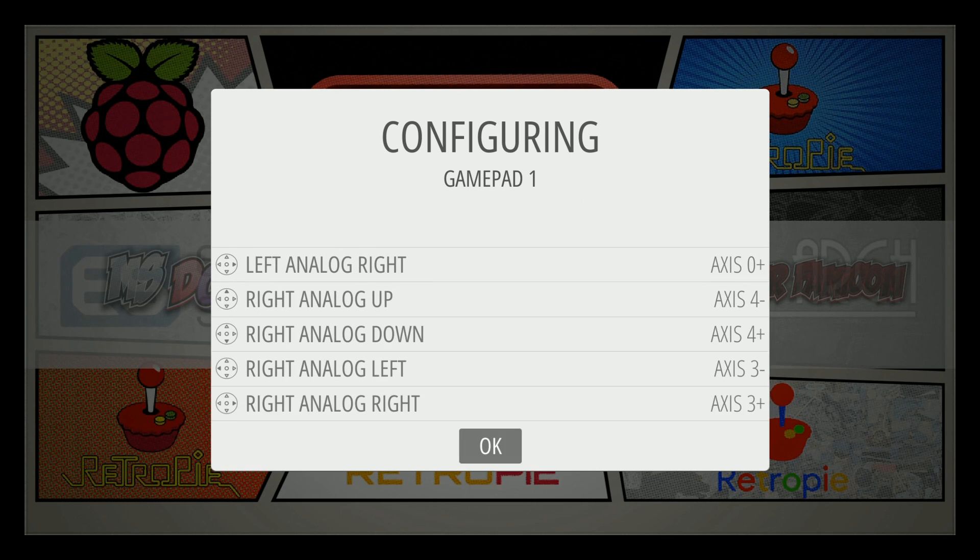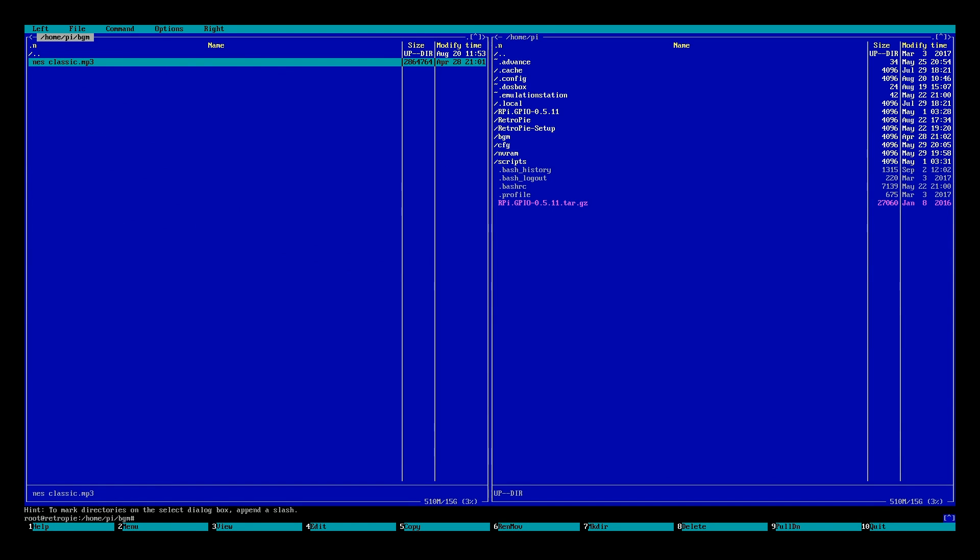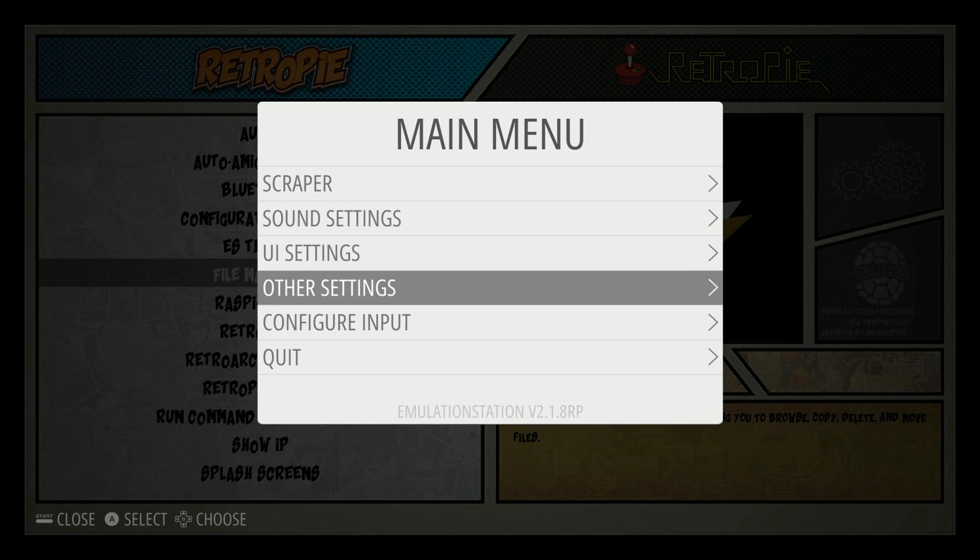I'm using the Logitech F710, and once I did this I can now control everything by keyboard. The other thing is if you want to disable the onboard sound, this does have NES classic audio. You've got to go to the file manager, then BGM, and there it is — Nintendo Classic hip. Press F7 to delete, say yes, then F10 to exit, and restart your Pi to disable the music if you want it disabled.